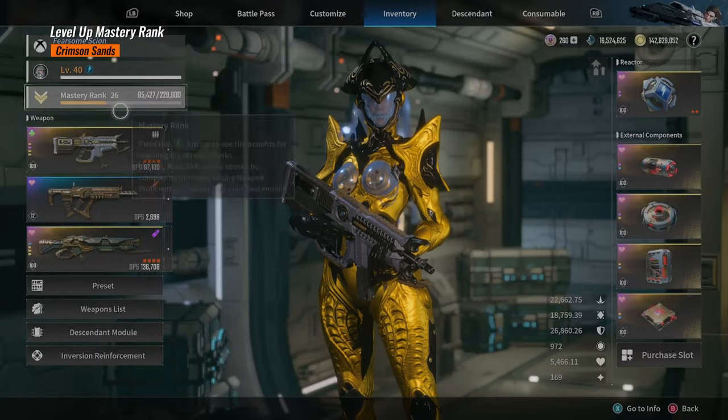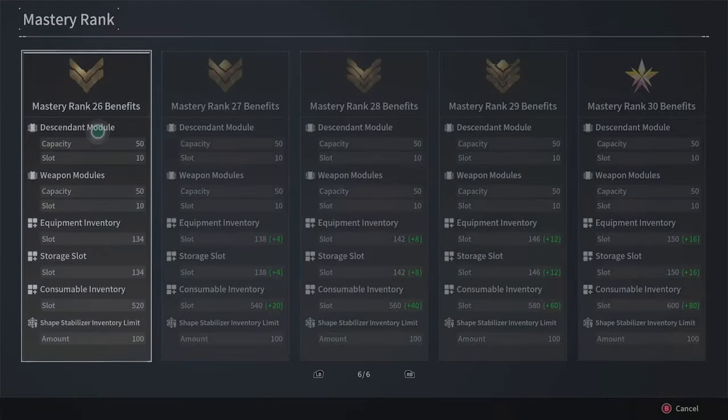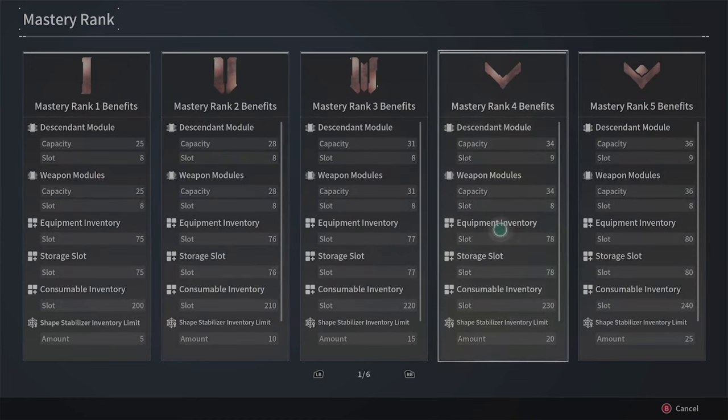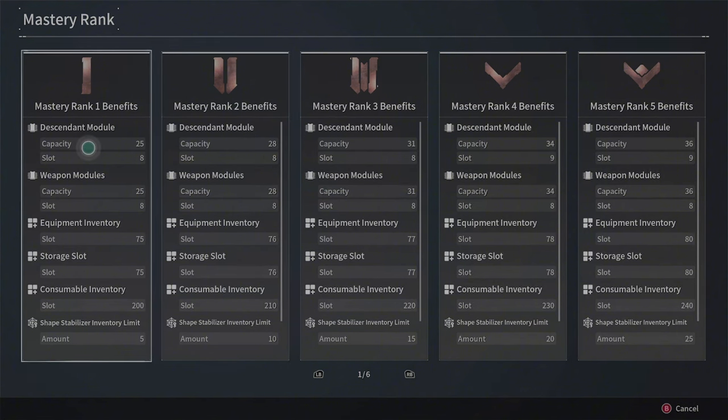That gives us the chance to achieve level 26, which is the current maximum. So why do people want mastery rank 26? First, the status - it means you have achieved the highest level in the game right now. Also, you get extra capacity on your descendant module. At level 1 you only have 25 capacity and eight slots.